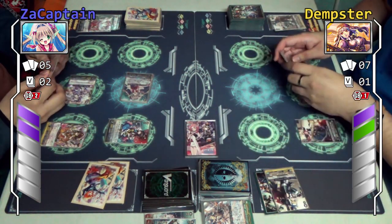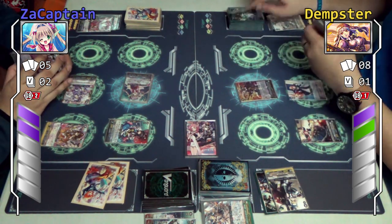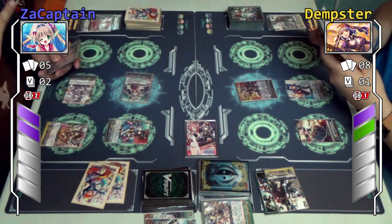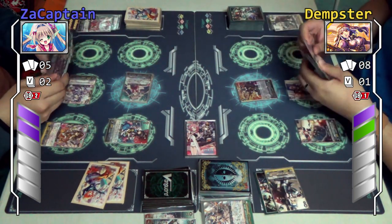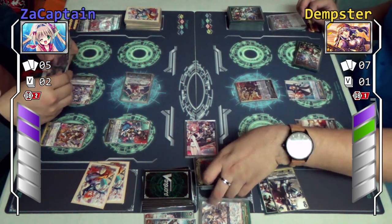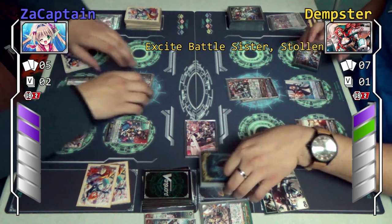Flip the referee. Okay, you're only second. Now my turn — stand and draw. He's used to being arm and I'm used to being Luma, so we're confused right now. Alright, my turn to stride — stride two. Battle of Exile Battle Sister, Stollen.